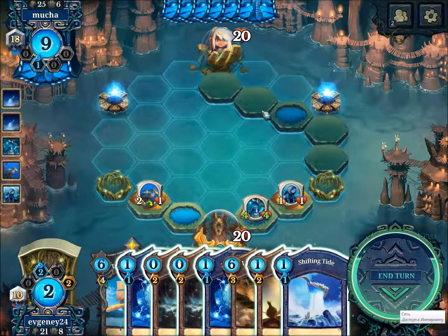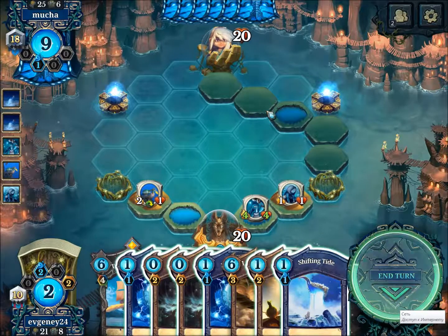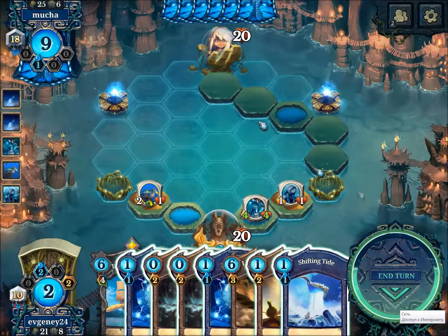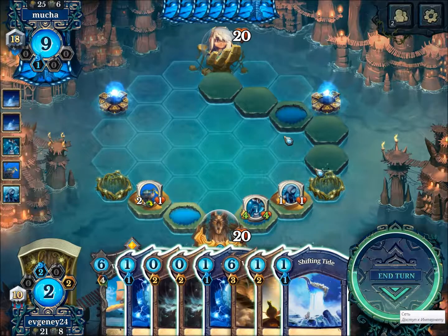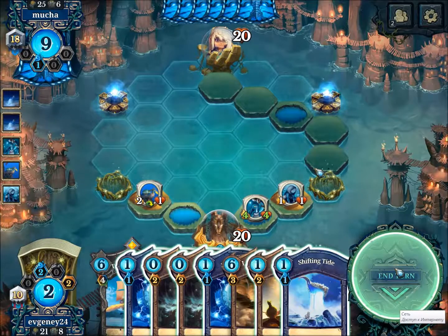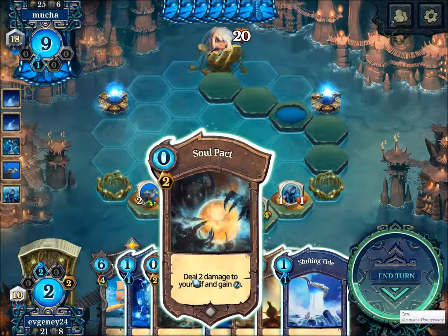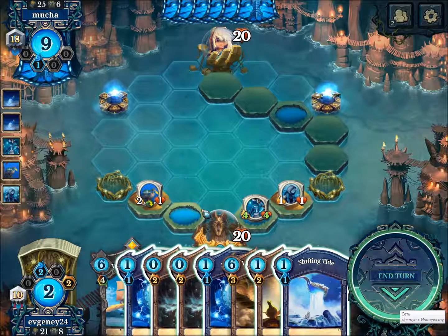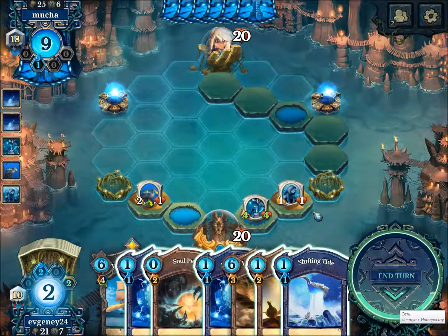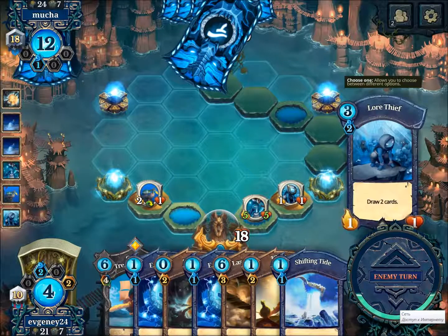Do I go all in now or do I try to be greedy? I mean, what can kill me? Double punishment. Humbling division punishment. Yuck attack. Let's just play around Yuck attack. It looks like... actually it doesn't play well against Yuck attack.